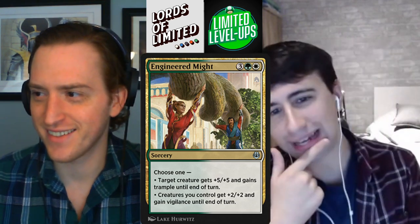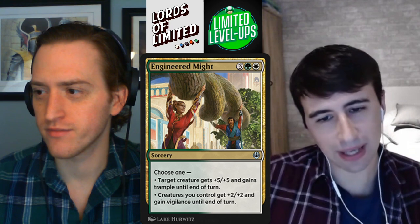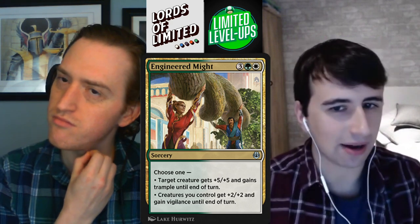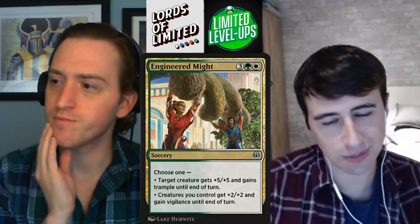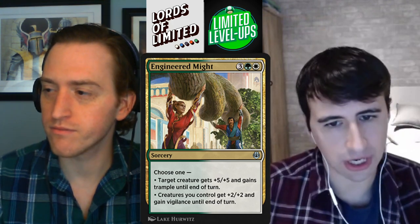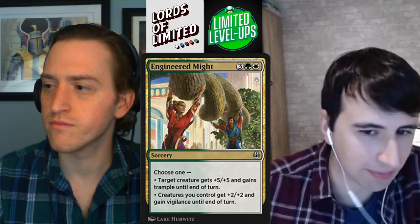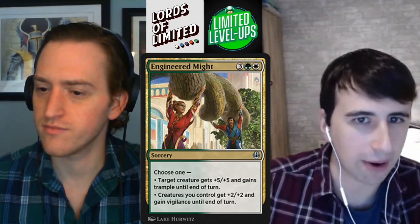We've got Engineered Might — three green-white sorcery. Choose one: target creature gets +5/+5 and gains trample until end of turn, or creatures you control get +2/+2 and gain vigilance until end of turn. I remember this card going last a lot. Part of the combination of the color pair not being great, and if you wanted the plus two effect — the anthem — you'd just get that at common in white with Inspired Charge or On Feather-Edge. This is a nice redundancy if you don't pick those up, but it's not a giant pull by any means. The plus five plus five will probably be relevant in some games when the board is stalled and you have a big flyer, but you're probably going to be choosing the plus two. It's like a C — it's very replaceable and not uniquely powerful.